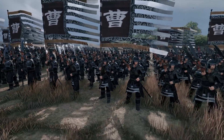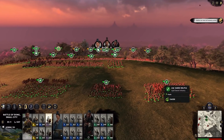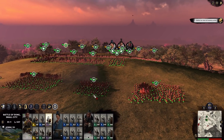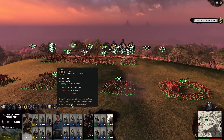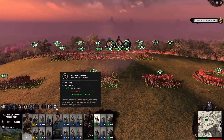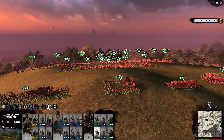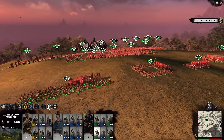Old-school fans of Total War will be pleased to hear that unit formations will be playing a big part in Three Kingdoms once again, although you'll need the right kind of general to take full advantage of the mechanic. Since Warhammer, we've reintroduced classic unit formations — they work much as they did before, where you select a unit and activate the formation almost like an ability. However, they are only available if you have a strategist character — a water general — in your army. That's where they specialise; they're not duelists, but are really focused on supporting troop tactics.